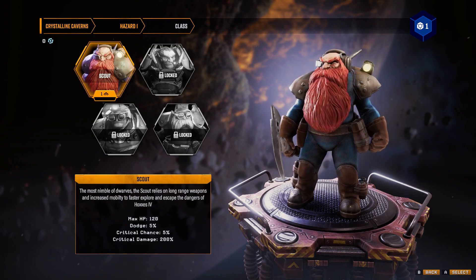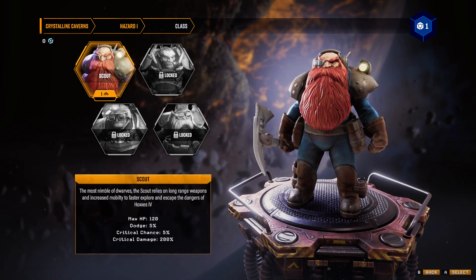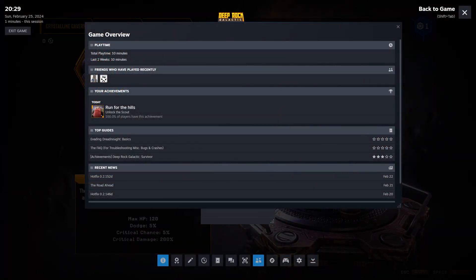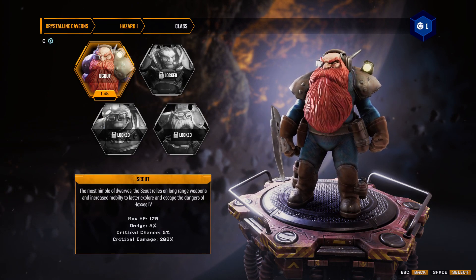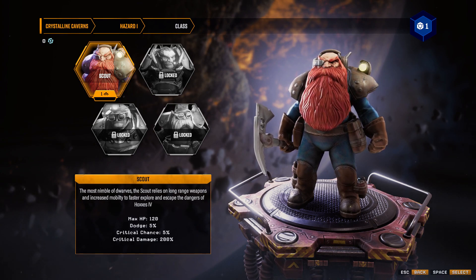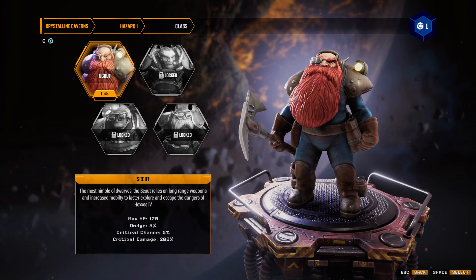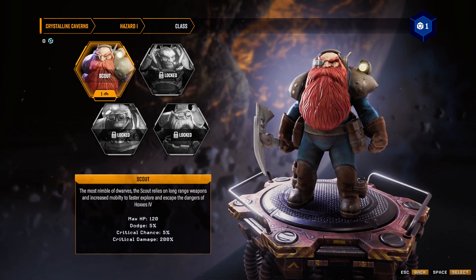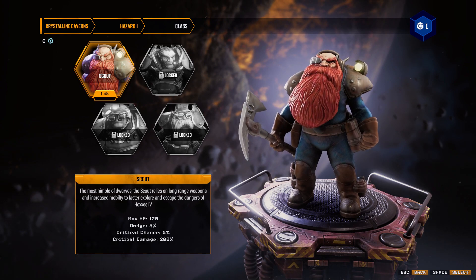Let's see how Hazard 1 feels! The moment I got to this screen for the first time, I unlocked an achievement: Run for the Hills! Unlock the Scout — the most nimble of dwarves. The Scout relies on long-range weapons and increased mobility to faster explore and escape the dangers of Hoxxes IV. Max HP 120, dodge 5%, critical chance 5%, critical damage 200%.